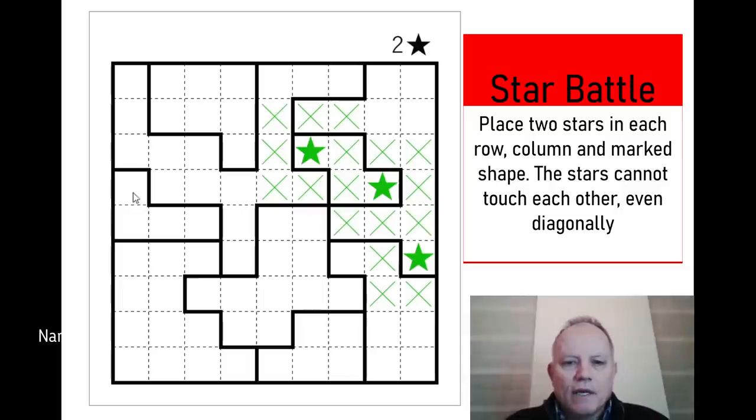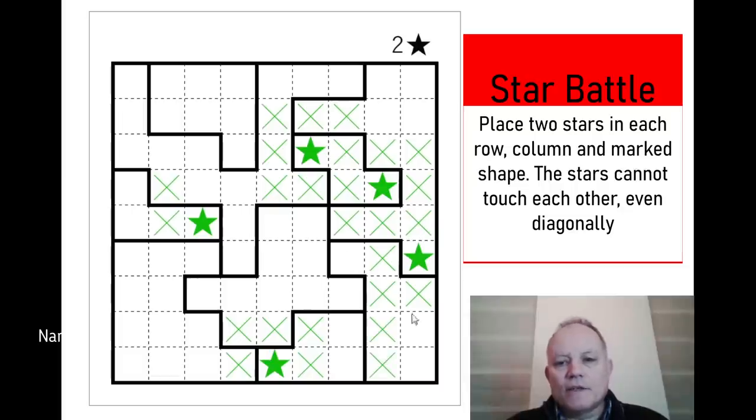The other small shapes are over here and down here. In this one, this can't be a star because it would have to touch the other star, so there must be one here and one in one of those two cells — and they both see that cell which can't be a star. Down here there's got to be only one in this two-by-two area, so we can put a star in there and say no to all the surrounding stars. There has to be one over this side of the box, so these two can't be.